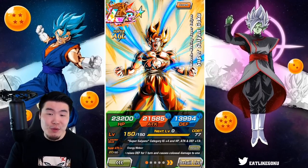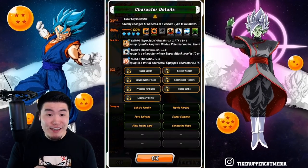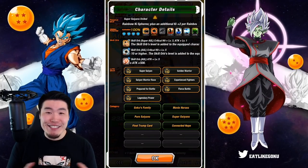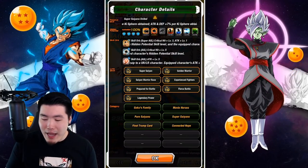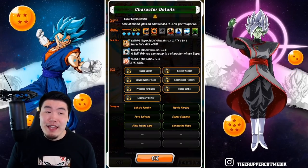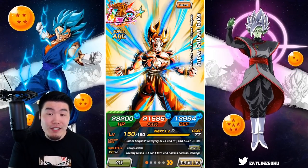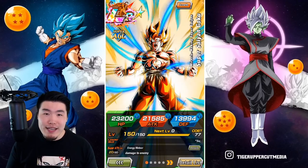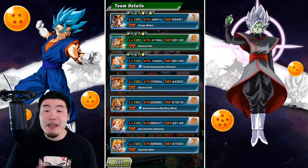Recently I was able to rainbow him and also max out his link levels. So today we're gonna find out just how good he still is after all this time — the last year. A year is a pretty long time in Dokkan because there's been a lot of power creep. We've had a lot of super OP units come out, and quite a few units that came out around the same time as this dude are not nearly as good anymore. But I feel like this guy has definitely stood the test of time and aged very well.